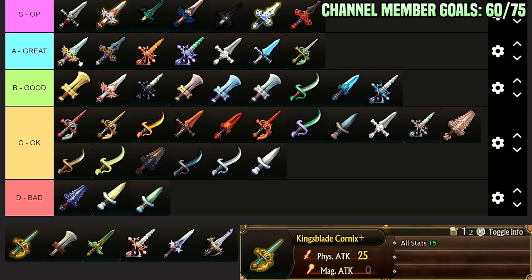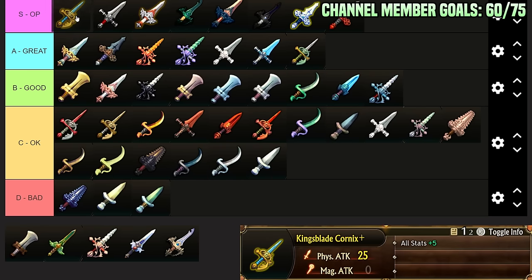King's Blade Cornix: arguably one of the best weapons in the game. 15 base physical. You get it super early. All Stats plus 5 basically makes it 20 attack, so it never is bad — always good damage-wise. But you get plus 5 Hit, plus 5 Initiative, plus 5 Crit, plus 5 Evasion, plus 5 Block, plus 5 Magic Attack, plus 5 everything including 5 HP. This is just one of the best swords in the game.